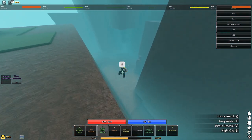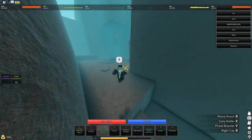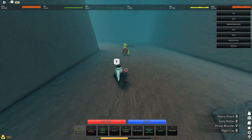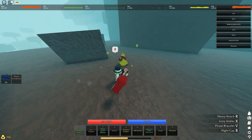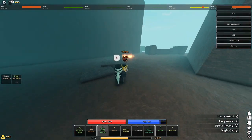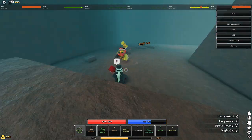What you want to do is come like this and then back him up all the way over here, and then you're just gonna keep beating out the move. You can even use the squid blaster if you want.